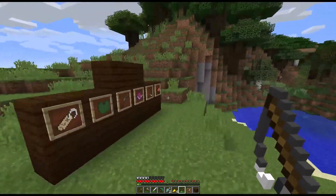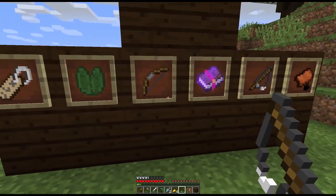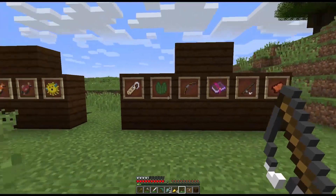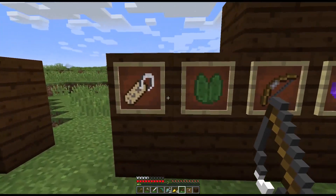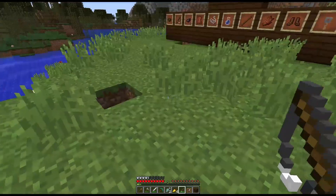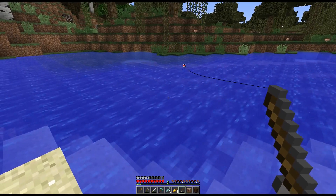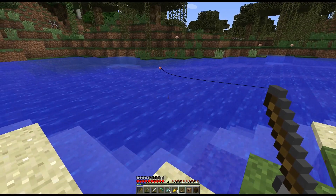Finally, the last 5% is the treasure category — this is all the stuff we actually want to be getting. This includes name tags, enchanted bows, enchanted fishing rods, enchanted books, saddles, and for some reason lily pads too. There's a 5% chance of getting one of these things, or just under a 1% chance of getting any specific one. So if you want a name tag, roughly one in every hundred lines you put out will eventually give you one.